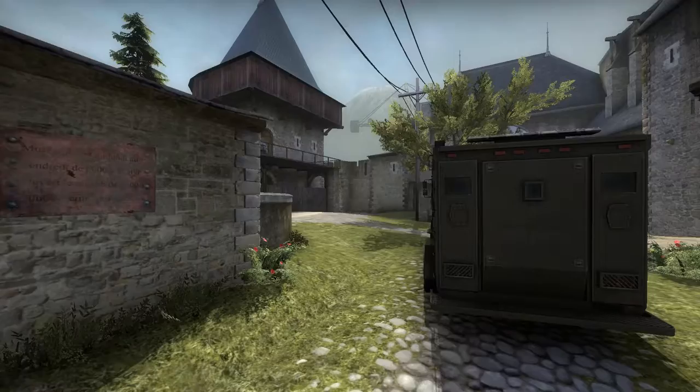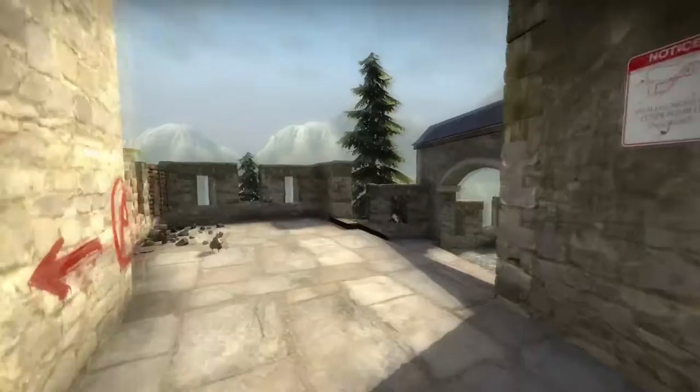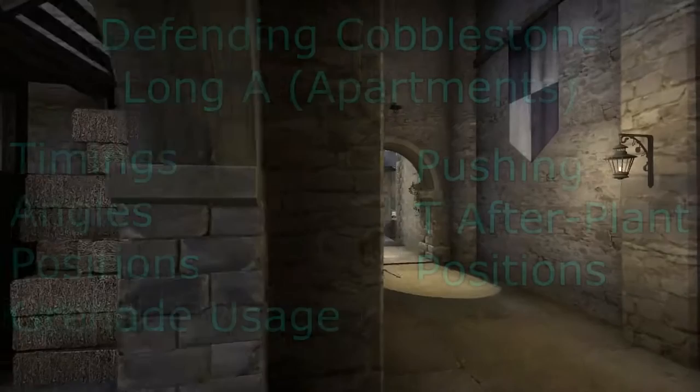Welcome to my How to Hold series. In this video, we're going to be looking at Cobblestone, specifically the Long A area, also known as the Apartments area — the long corridor on the left-hand side of the map.